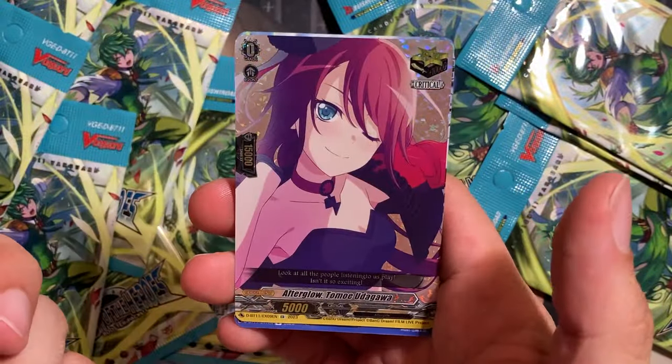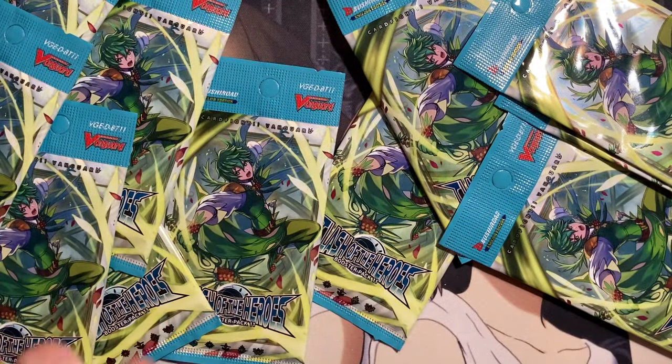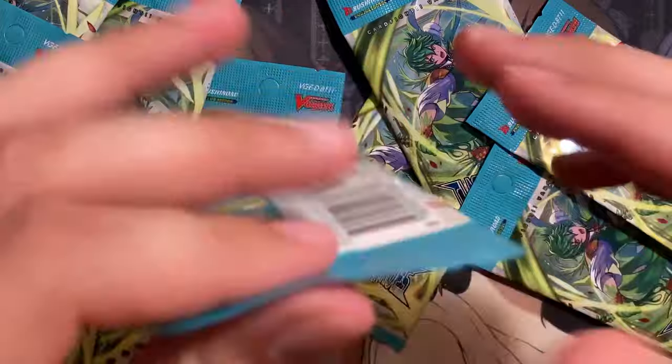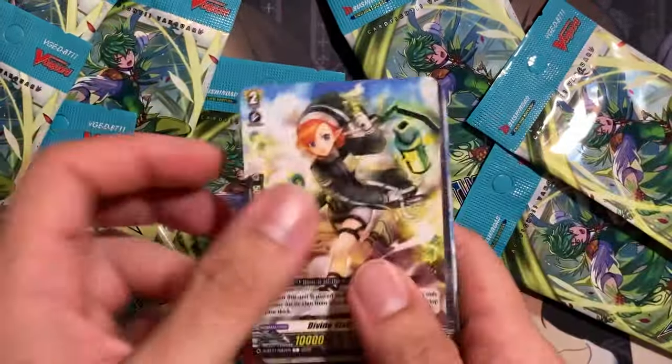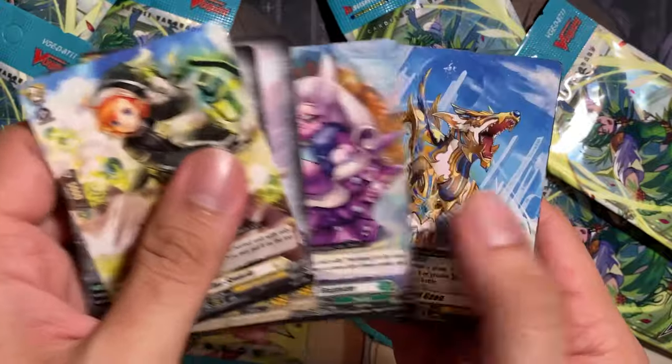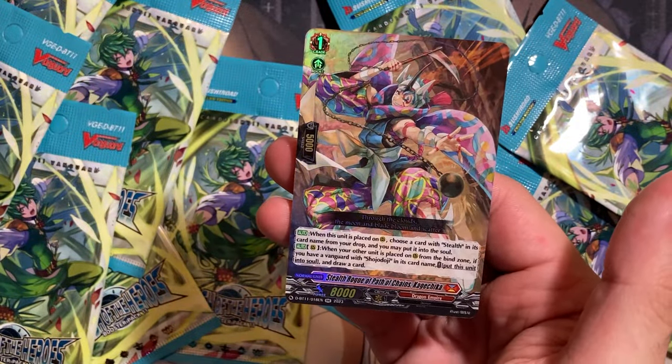I want to say Chrono Jet is what it's for, but you could probably try and mix it around with some of the Dark States Griffogilla decks since it says Vanguard with a grade four or greater. Here's one of the Bang Dream critical triggers also — you always just pull two rares from the packs that have those. I'm curious if they'll be different for the booster boxes if you don't pull the same ratios, as they sometimes tend to change them. We have a Stealth Rogue of Path of Chains, Kagechika.